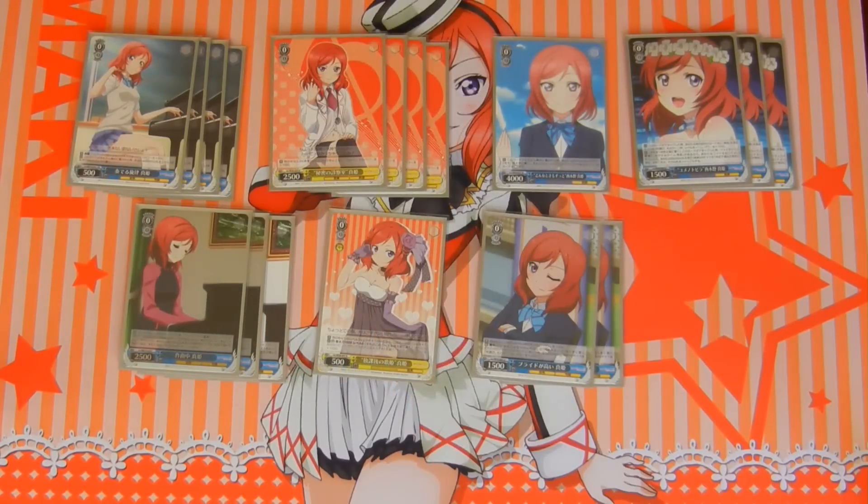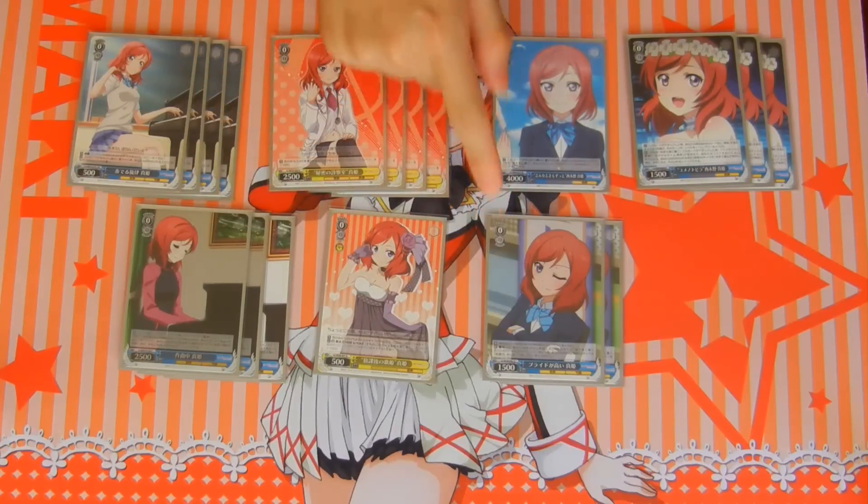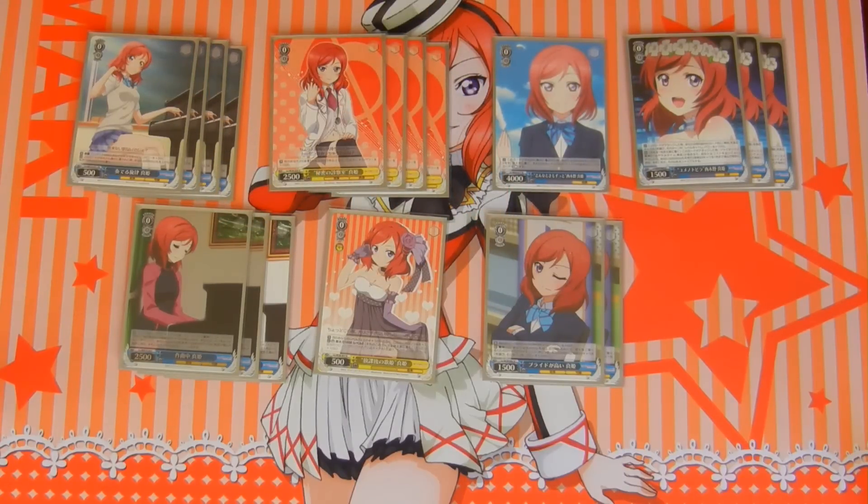Next up, we have two of these Makis — 0-0-15-100. What it does is it has a continuous effect where the center character in your front row gains plus 500 power. And it has another effect: a brainstorm — you pay 1, mill 4. For every climax that you hit, choose one of your music characters and give it plus 2k until end of turn. And yeah, that's all my level 0s — 18 cards.